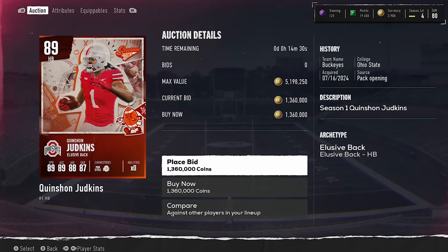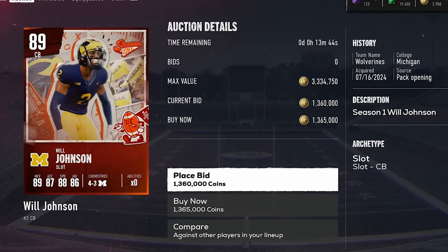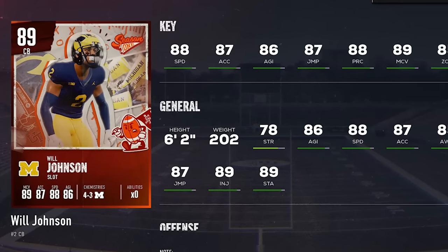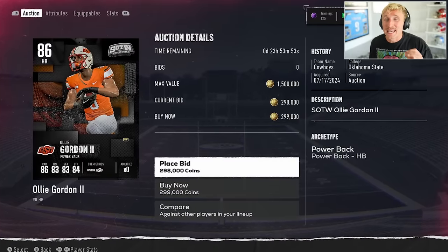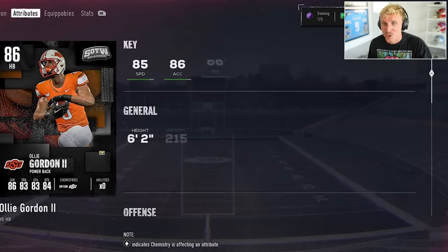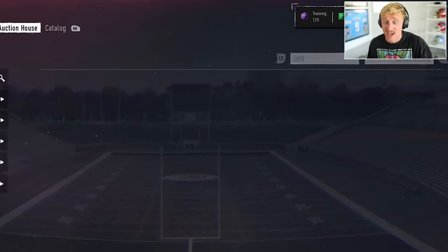The best running back in the game is Quinshawn Judkins from Ohio State, with 89 speed and 89 Excel. We could also pull Will Johnson from University of Michigan, the best corner in the game. There's also a limited player in packs right now — Ollie Gordon. He's an 86 overall, 85 speed, 86 Excel. Every single one of these players is in packs right now.